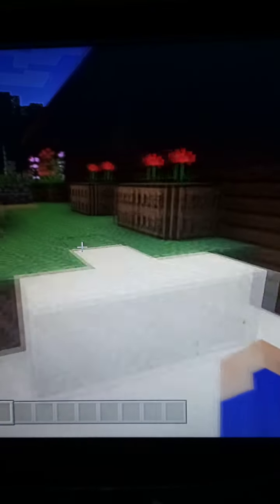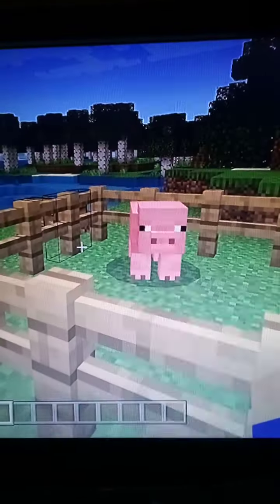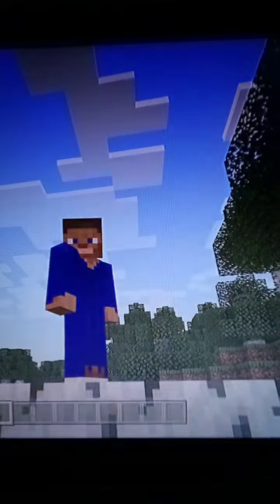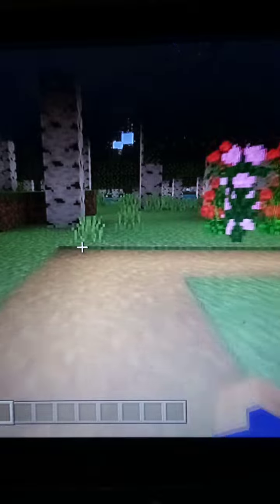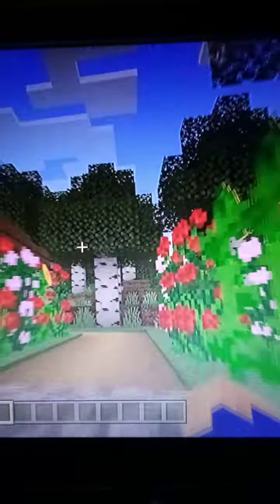Then you have your little plants here, and you can have a pen. So, we have Joe here. And here's a little bench, if you want it in your survival world. And a nice little walkway for someone.